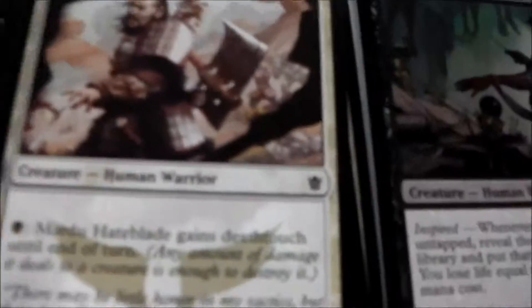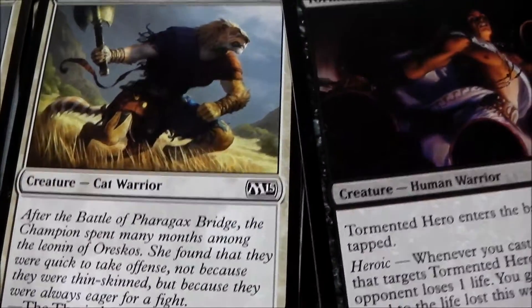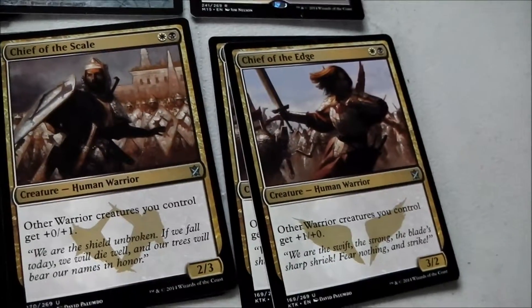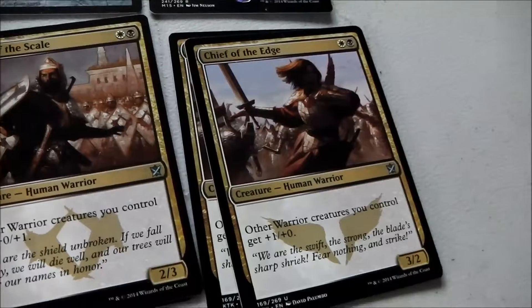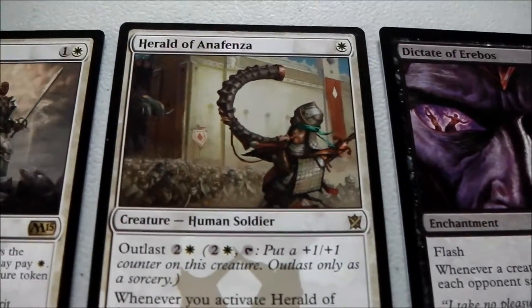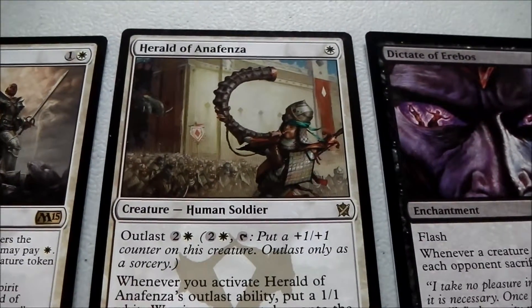There's quite a few warriors, as you'll see — warrior, warrior, warrior, cat warrior, human warrior. So pretty much these four are probably your number one strategy in this deck, to get these guys out to boost everything else. The one card here that these guys won't help is Herald of Anifaza — human soldier doesn't count as a warrior as far as I know.